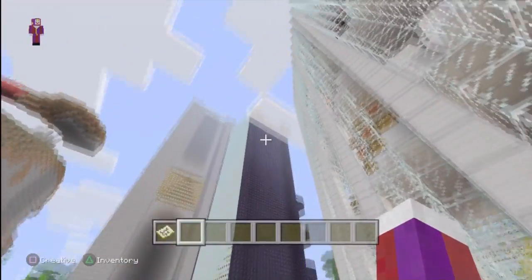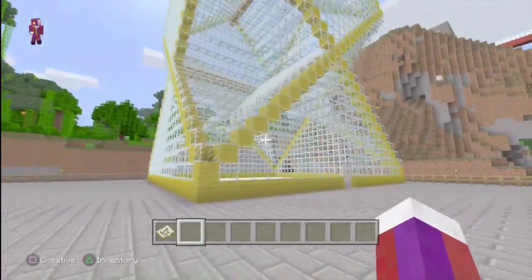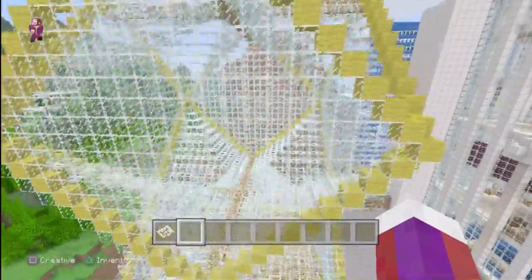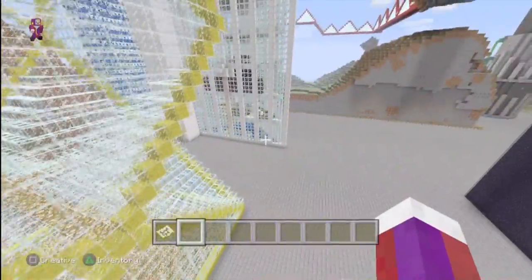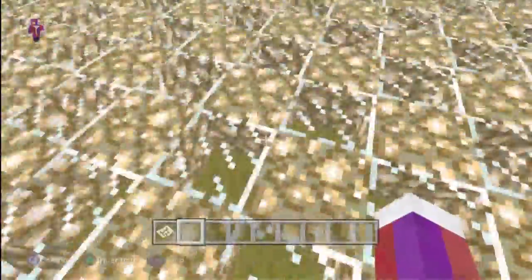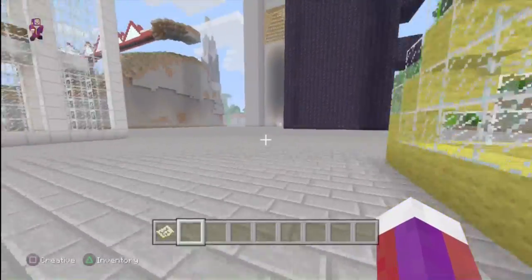I'll probably introduce that later. This next building I'm not sure what to do with yet, but I really like how it came out - I wanted it to be pretty cool and I like the glass and yellow together, I think they go really well. Inside there's absolutely nothing though, just the floor. Let me know what you think I should build in there.